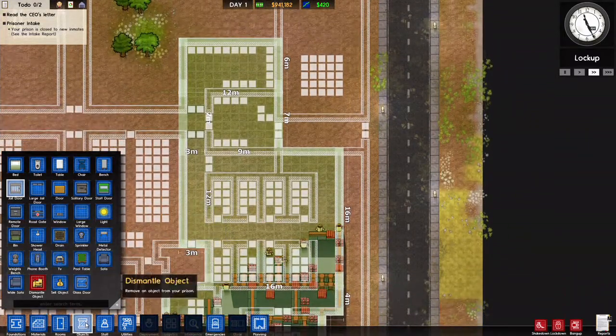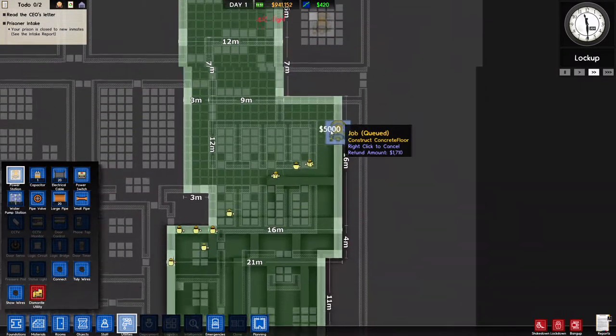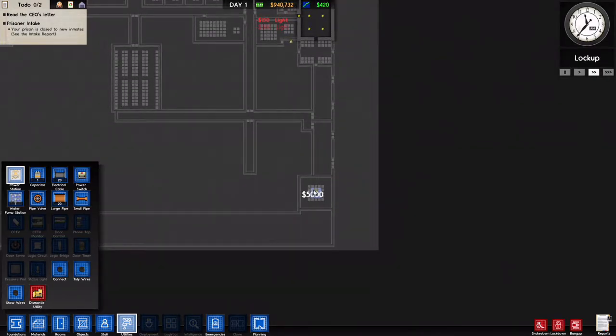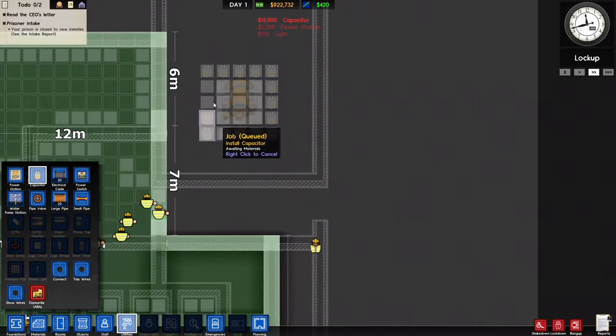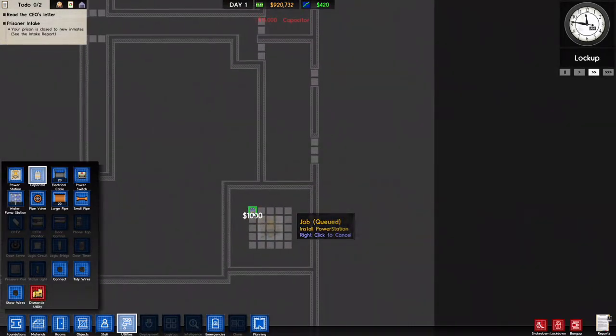We might as well put down the power block. Power station here, and of course the capacitors. We want to get power and water up as soon as possible.